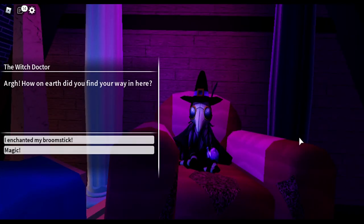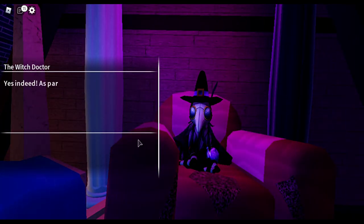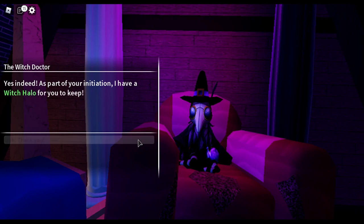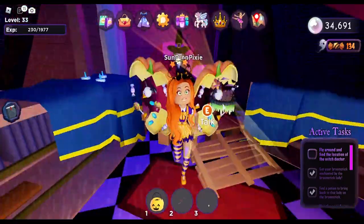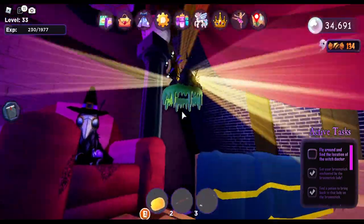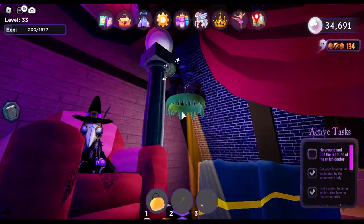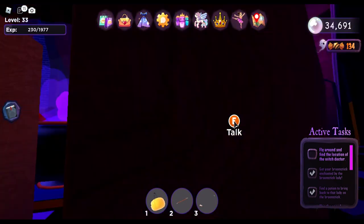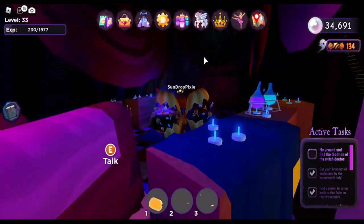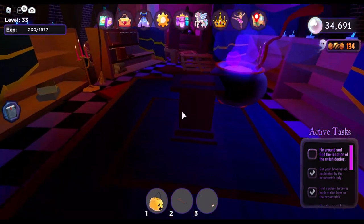The witch doctor says: 'How on earth did you find your way in here? That means you're one of us darling — you're a witch! As part of your initiation I have a witch halo for you to keep. Have fun, now scramble before I turn you into a potion!' I want to try it on right now, but first — can we appreciate this place a little bit longer? Look how cool this is, there's candles everywhere and a big cauldron.